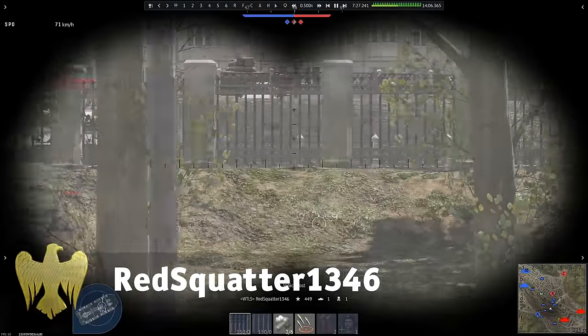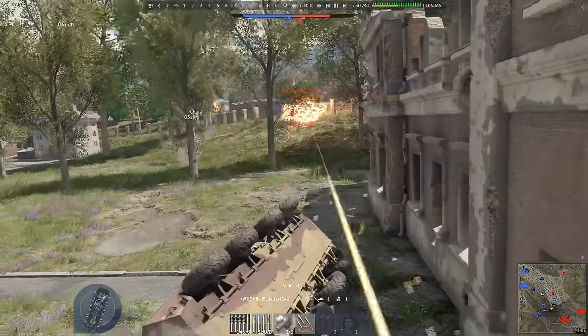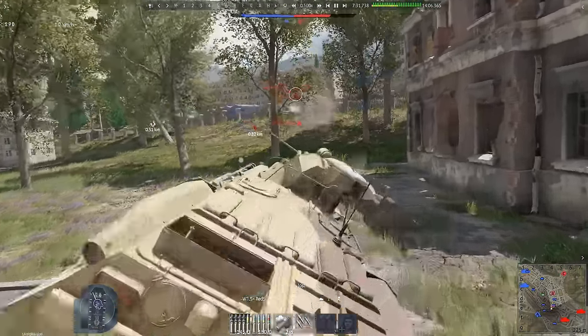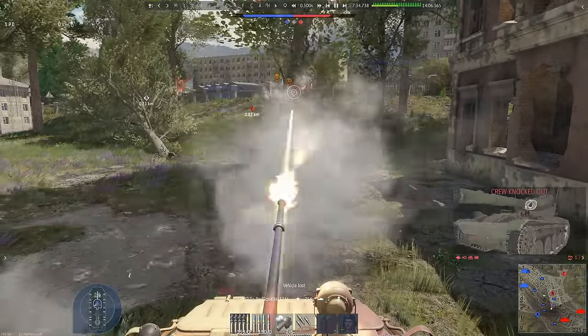Welcome to our Motorized Acrobatics class. Do you want to dodge an incoming shell? Make a side roll by driving up a wall — like so. Then you just shoot back. Enemies hate this trick.